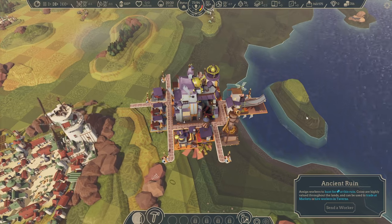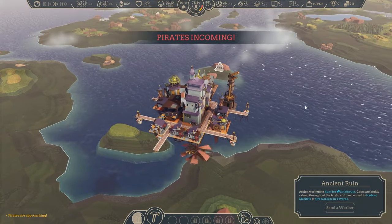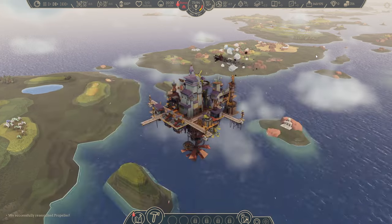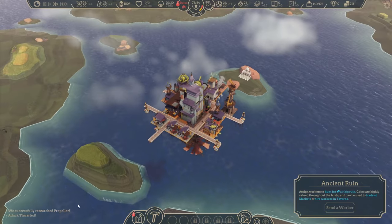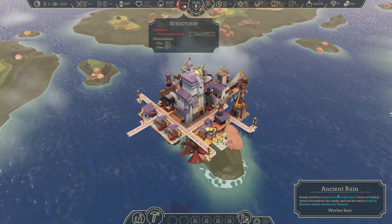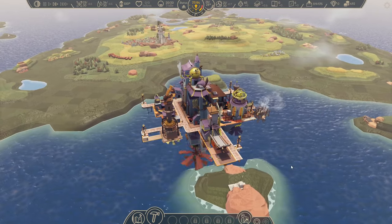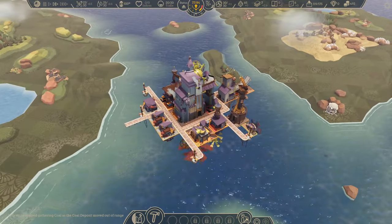We are researching propellers so we can go faster. Then pirates attack, but now we have a defense tower. I'm heading to that ancient ruin for more money. We now have propellers. While looking for new technology, we get attacked again — but our defense tower does work, and it seemed a very light attack anyway. One other thing you can do to go faster is upgrade the town center's capability to improve its propellers. Ultimately I did two — one on each side on the outboard. So we have those two propellers.